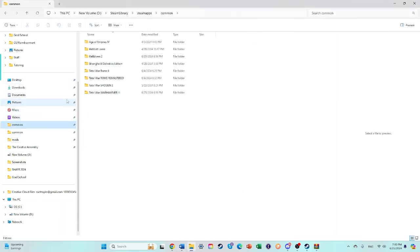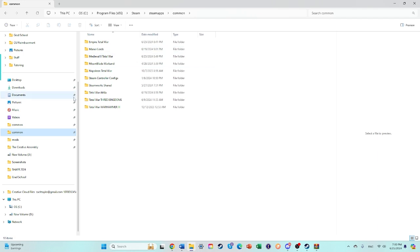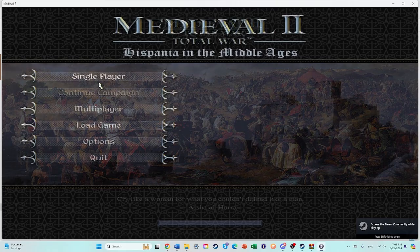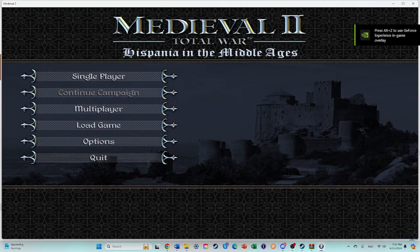Then go to your — that's pretty much it. You can go to your Medieval 2 folder, go to Mods, find HMA. You can then click on the Windows Batch File. And here you are at the main menu.